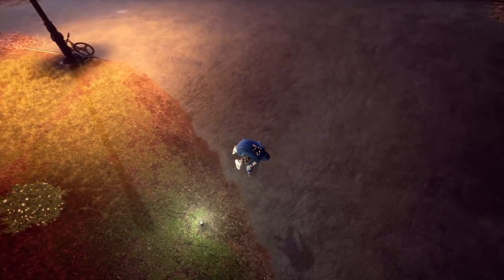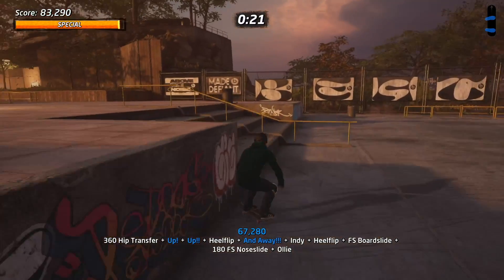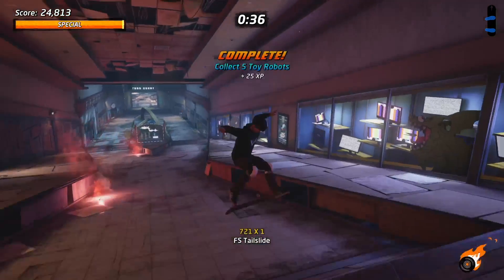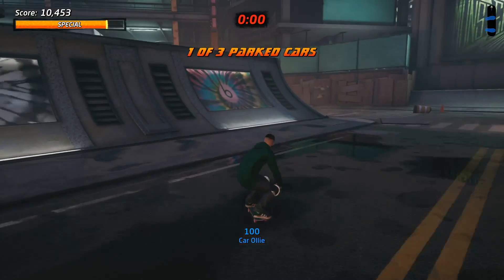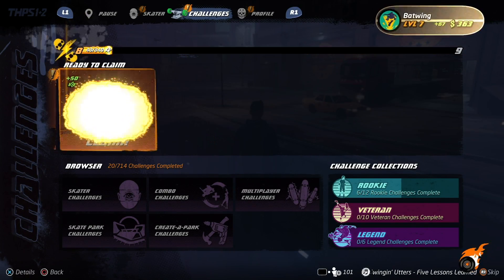They've also added reverts, which were introduced in Tony Hawk's Pro Skater 3, which allow you to extend all of your tricks and blast through the high scores. It was fun to flex all of those muscles and to incrementally beat all of the challenges that you have to do to unlock new areas. You just feel like you're constantly being rewarded with skill points that augment your skater. The developers at Vicarious Visions and Vinox added a whole bunch of new challenges to extend the value.